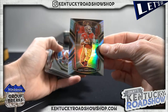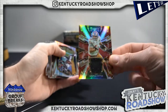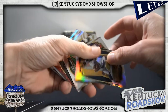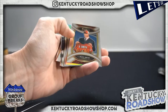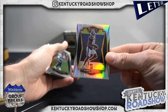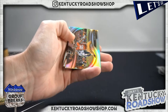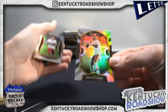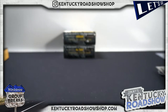Garoppolo. George Kittle to 99 — 49ers, Rocio. Jerry Judy. Isaiah Coulter. George Kittle snapshots — that's cool — Rocio. Dwayne Haskins silver. Antonio Gandy-Golden yellow.